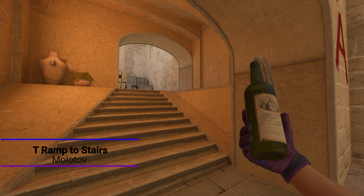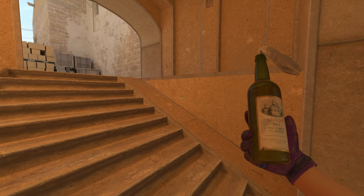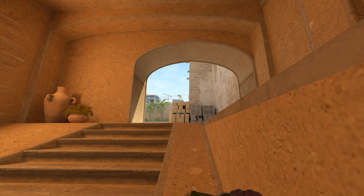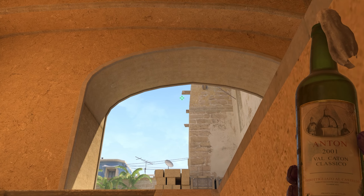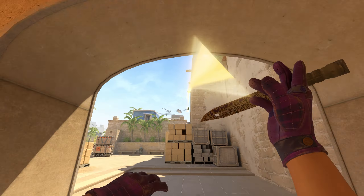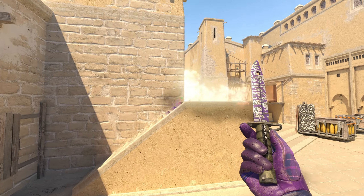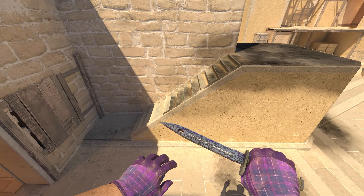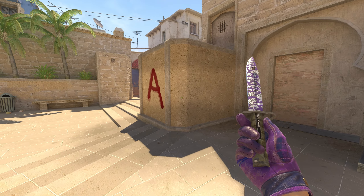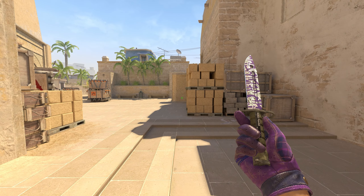Next is a molotov for when you don't have a stairs smoke or you think someone might be in the sandwich. Get into this corner — ideally have a teammate supporting you from stairs or close. Crouch and look for the three wooden beams at the top; aim for the very bottom one, all the way to the left. Left-click the molotov while crouching — it lands perfectly there, burning out the sandwich area and sometimes spreading further down stairs, forcing any sandwich player into the open and granting you an easy frag.